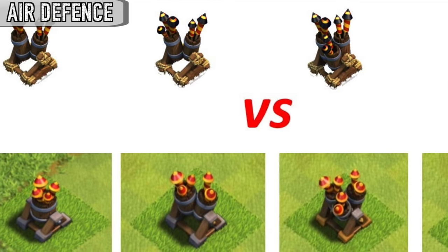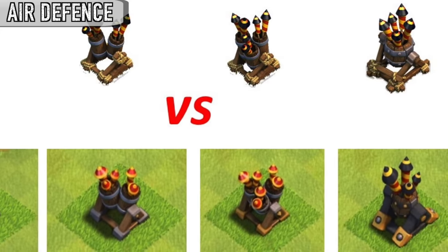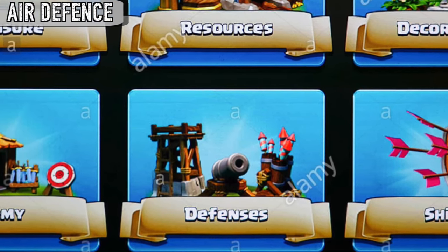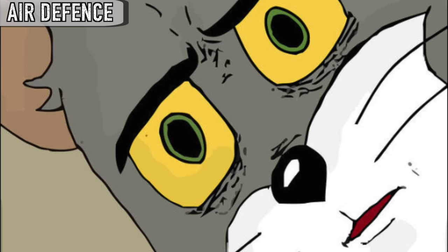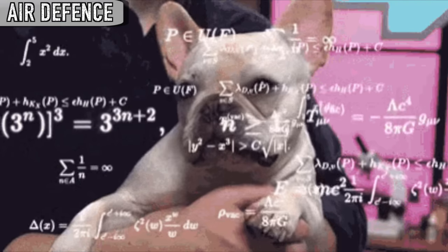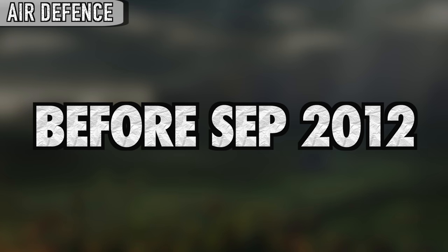Many people know that the air defense went through a redesign, but what most people don't know is that that was not the first time. If you remember, the shop icon for defenses depicted an air defense with blue and red rockets. But we never had an air defense with blue and red rockets — or did we? Yes, we did, but only for a month. Before September 2012, the air defenses did in fact look like the ones in the shop.